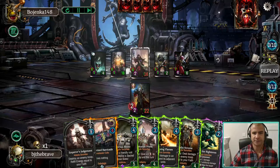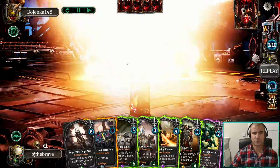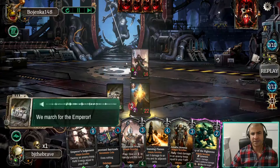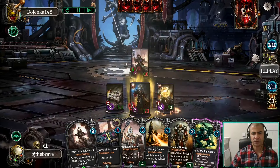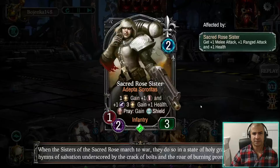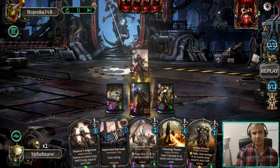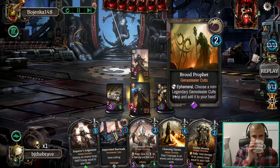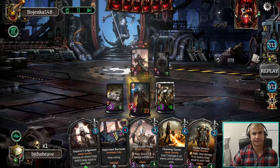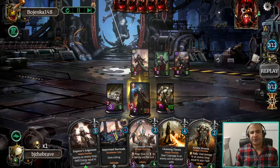Divine Intervention it is. And this is a perfect turn now for the Rhino. We can pray to make use of the Rhino, and then basically stun the Warlord. This thing comes out with all the buffs — it's got the plus one health. We stun the Warlord — really problematic turn for him. And that's why it was good that we played the Relic when we did, so that the next turn we could Divine Intervention and still have energy to spend on building the board.